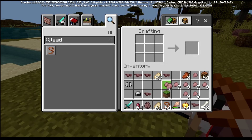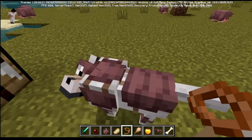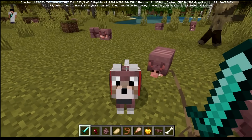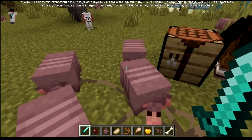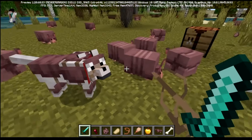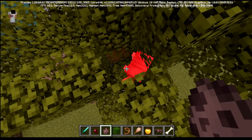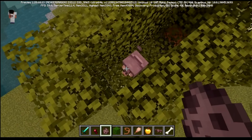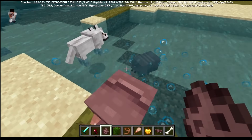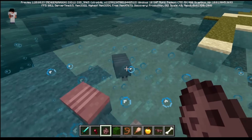It would be cool to see more uses for armadillo scutes beyond just wolf armor, because once you put armor on your wolf you can't just right-click to take it back off. You can make an armadillo scute farm by having armadillos sit on top of a hopper collecting items. They don't have much health — about 12 — and they immediately unroll when they fall into water, which is probably good so they don't sink to the bottom.